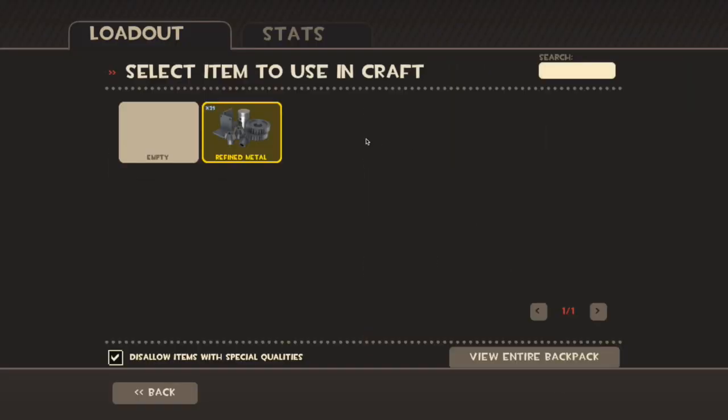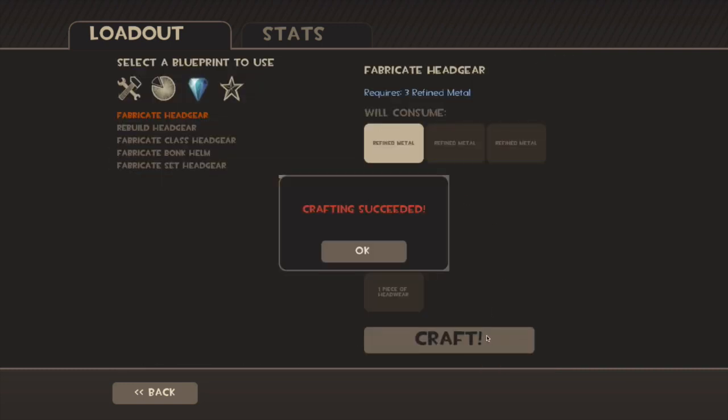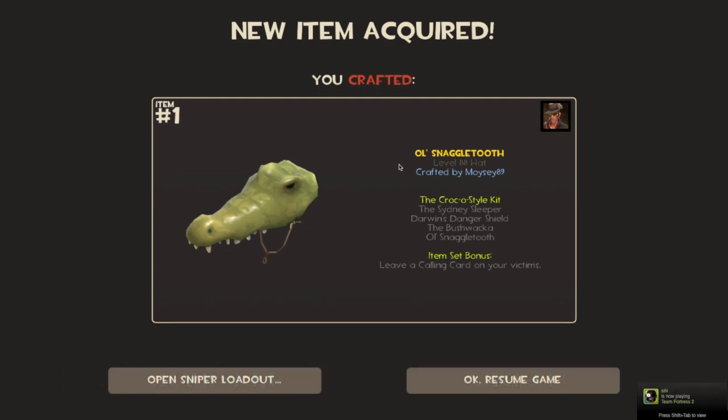Alright, let's get the refined metal in here — craft. Crafting succeeded. Old Snaggletooth — that goes with the Little Snaggletooth — but I've already got one of these, so back with the first duplication. Obviously this will be given away at my server giveaway event; in case you guys didn't know about that, the IP will be in the description.